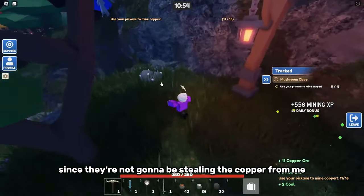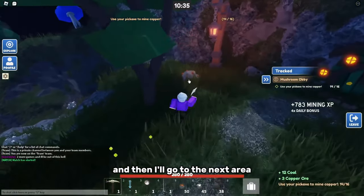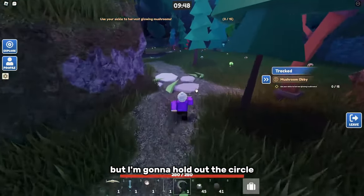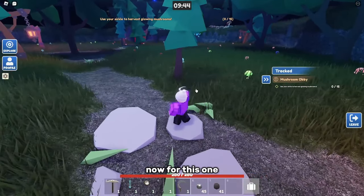If anyone else is still over in that spot, I'll go down there since I have a better chance down there than up here — they're not gonna be stealing the copper from me. I only need three more copper and then I'll go to the next area. For this one, they actually added in the sickle, and I'm gonna hold out the sickle and click F at the same time.